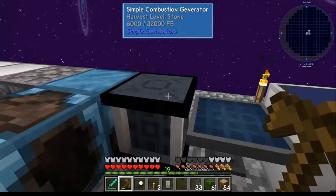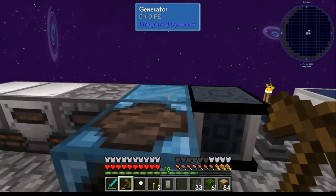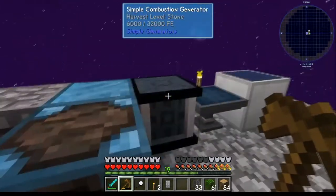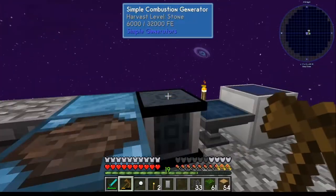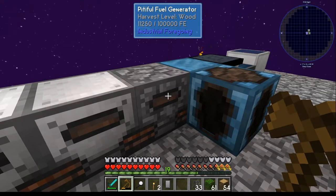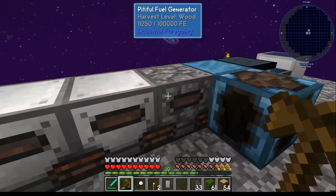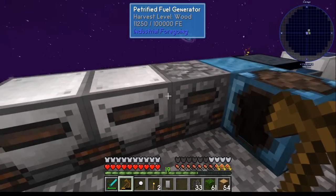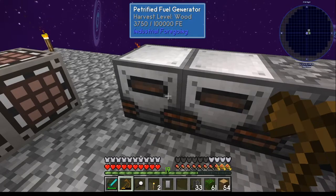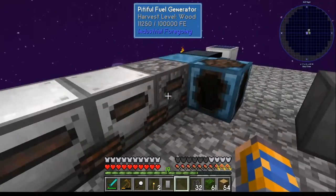Our simple combustion generator for one piece of wood produced 6,000 FE. The standard generator also produced 6,000 — so these two are about the same. The pitiful and petrified generators, however, did almost double that. The petrified has the advantage that you can feed it leaves as well as logs. This machine we're about to build takes 24,000 to fill, so that's about six logs with the higher-output generators, or twelve with the lower ones.